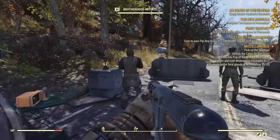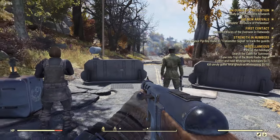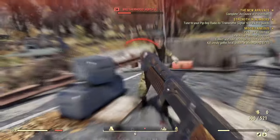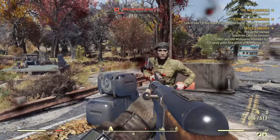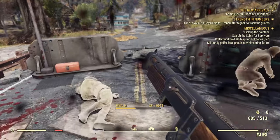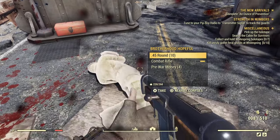There are always two Brotherhood of Steel soldiers here and what we're going to do is attack them. They are not aggro'd on you when you first go there, but we're going to attack them and once the deed is done we're going to loot everything that they have. They usually drop Brotherhood of Steel armor.